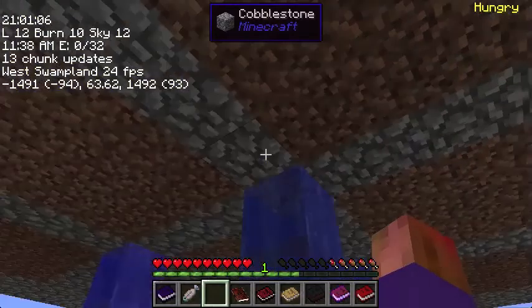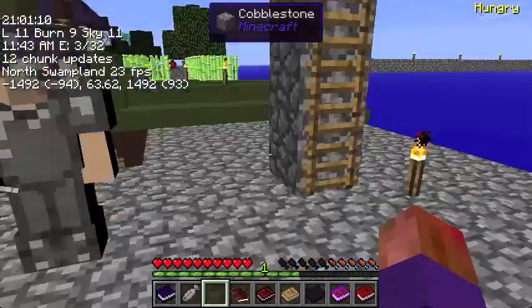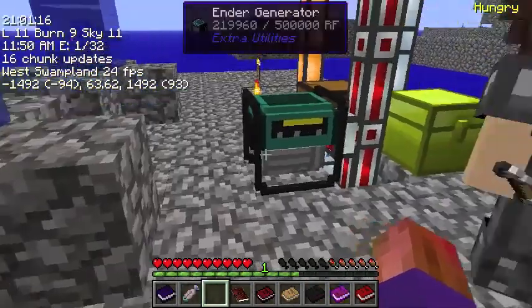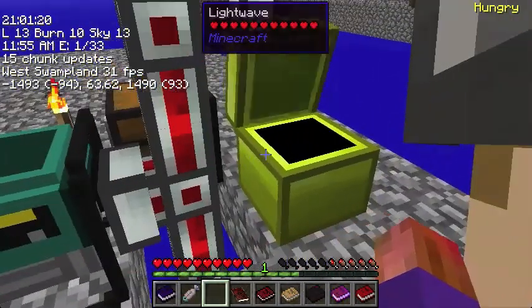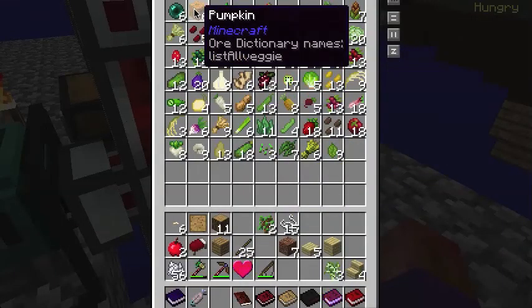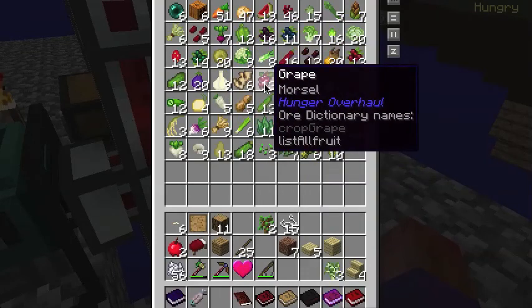Your farm does not have staircases to let you get from level to level — oh wait, there it is. Ladders. Or you could always swim. On my hunger? Well, there's a huge chest of food right here. And I know you're going to steal those pumpkins. Not earned. Not earned. Not earned.